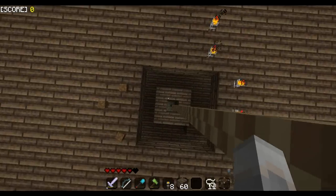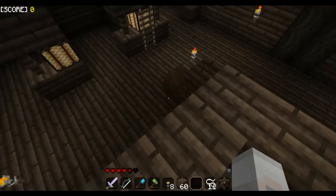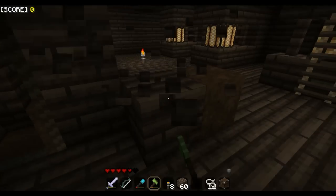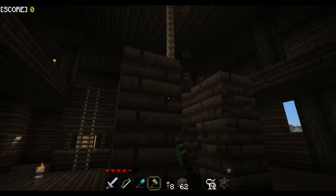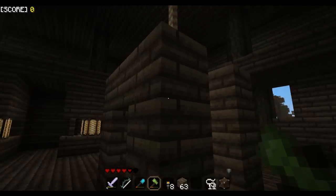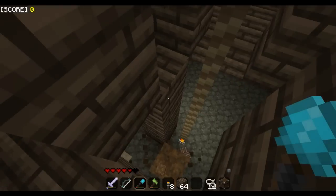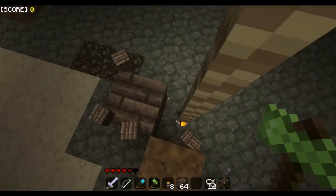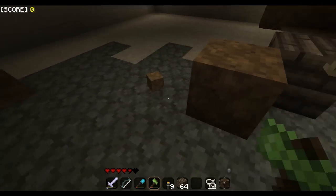It looks like it hit — I think there was a torch on the very bottom, so that might have stopped it by one block. We'll have to see. Let me remove this and this piece of dirt, and then remove the sides of these pillars. I might want to extend these up further but I'm not sure what material I want to make them out of yet. There's this one block right here that it didn't reach, but I think that's fine.